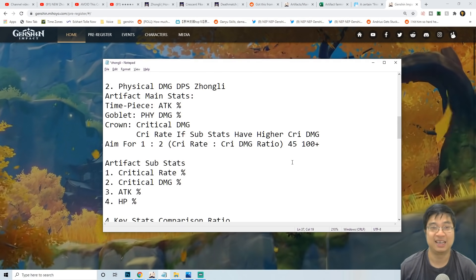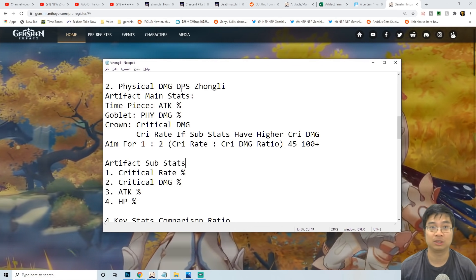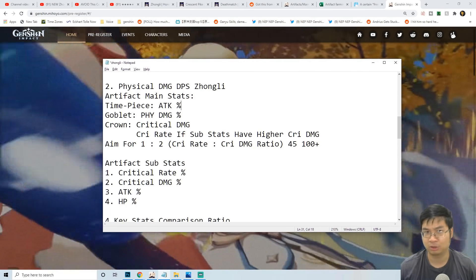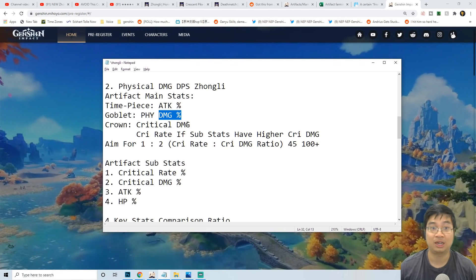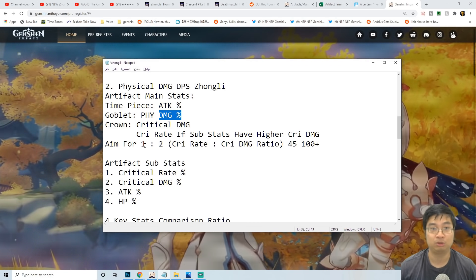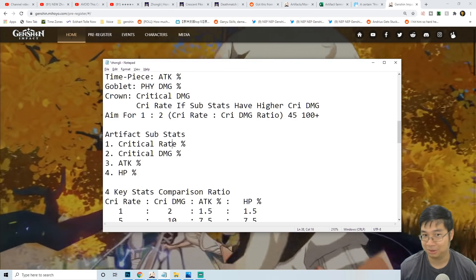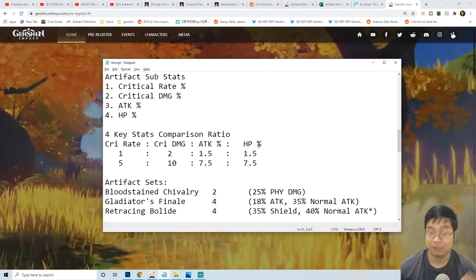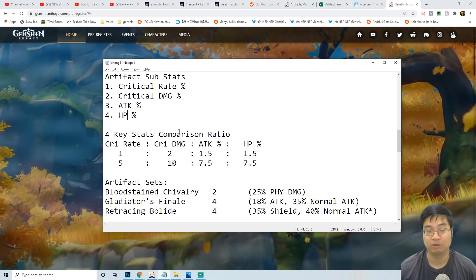Coming over to the more standard builds, we can look at a physical damage DPS build for Zhongli. Because Zhongli doesn't buff his normal attacks into geo, a physical damage build could be the top meta build. We can be looking at attack percentage, physical damage percentage, and also critical damage or critical rate depending on how we balance this. We should be aiming for a 1-to-2 ratio of critical rate to critical damage. For artifact sub stats we can look for critical rate, critical damage, attack, and also HP percent, since HP percent scales his ultimate damage and shield.